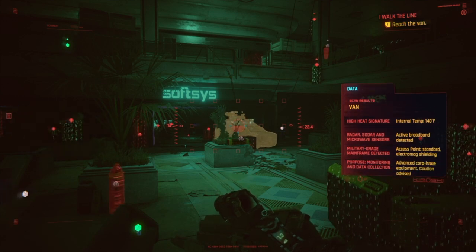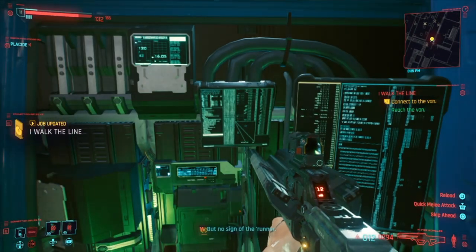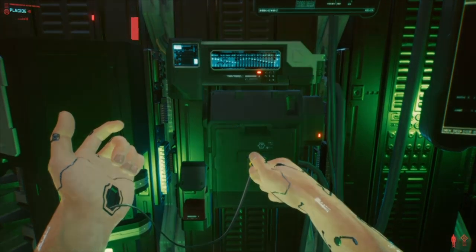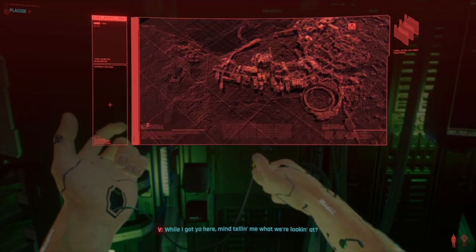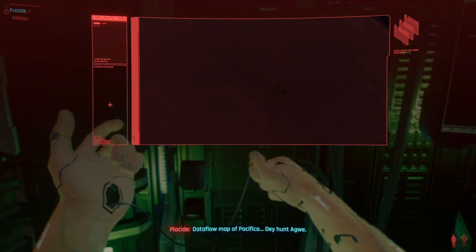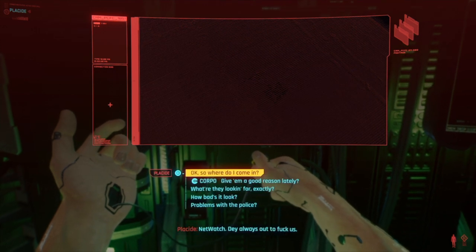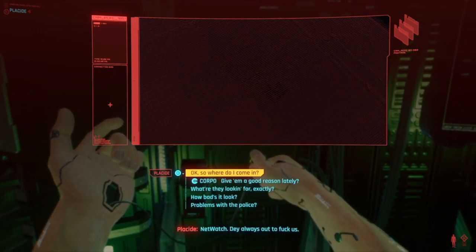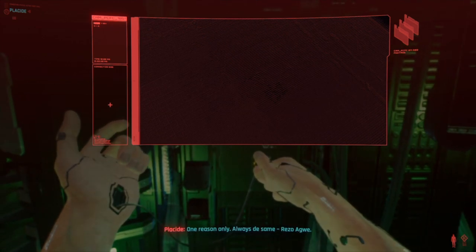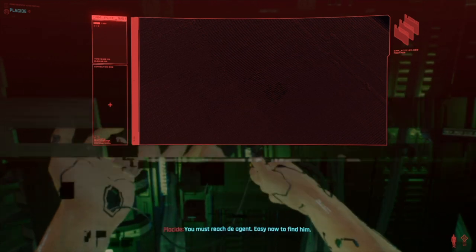Hey guys, this is Raj from RTL Gaming TV. This video covers a money exploit within Cyberpunk. Before you get excited, you need to not be too advanced in story mode. I'll tell you the specific mission later. This will never be patched because it's not really a glitch — it's almost like a game error they can't fix. You'll be making about 20,000 to 30,000 in a couple of seconds.